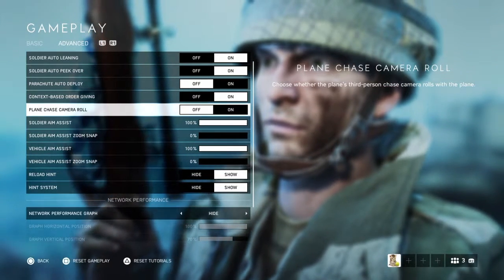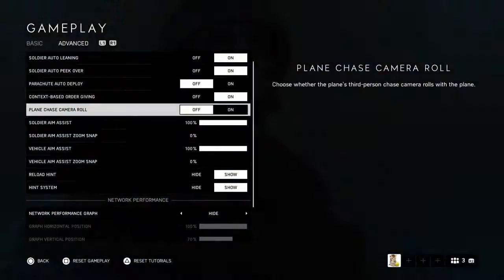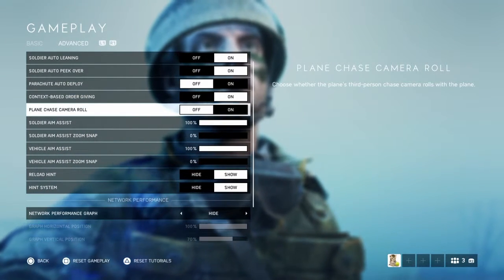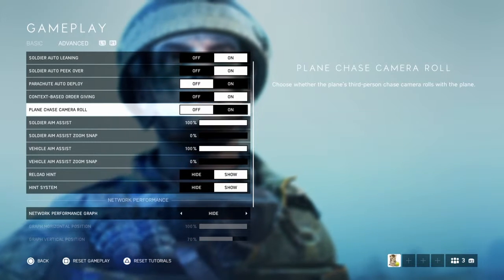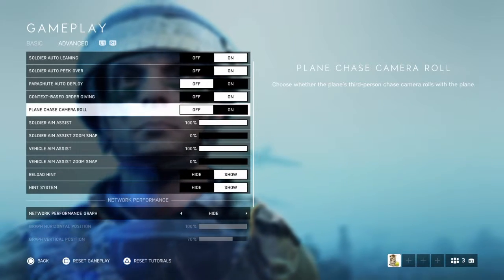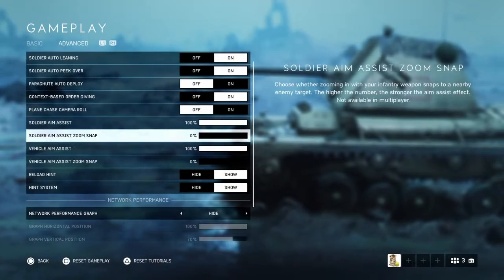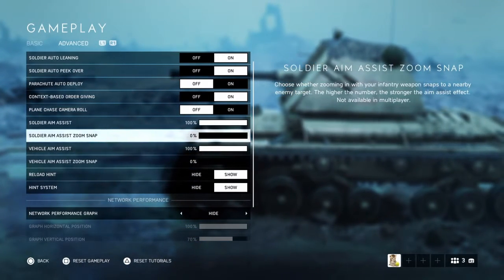For plane camera roll, I have it turned off. So if I'm flying and roll the plane upside down, my screen will also be upside down. With it on, the camera stays fixed regardless of the plane's orientation — which can make it hard to remember which way is up or down.